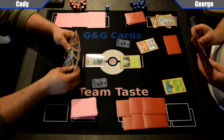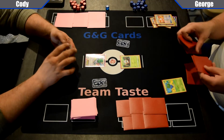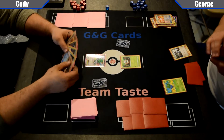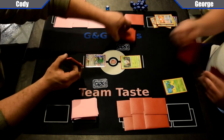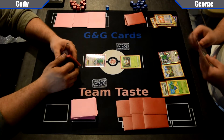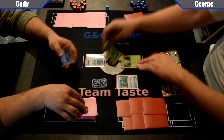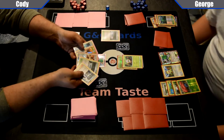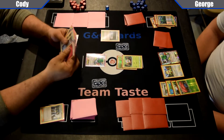Going to play Trainer's Mail, see if he finds anything. He's deciding whether or not to take a supporter — going to pick up a Sycamore. Usually when they think that hard, they're deciding if they want the supporter, because a lot of times they have access to a Shaman and don't want to draw more cards. George plays Meowth down, plays a Flipzone on the Oddish. That Meowth for Double Colorless does 50 to a Pokémon that already has damage on it, good synergy with Decidueye.